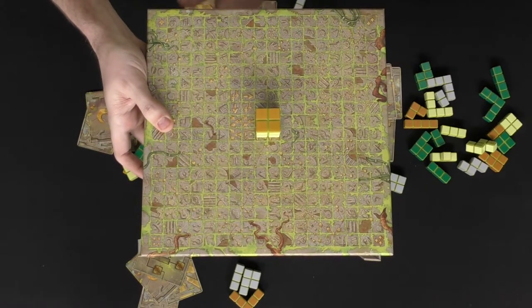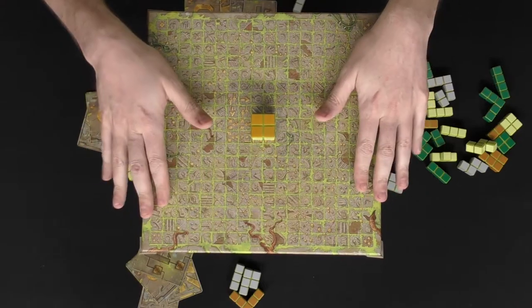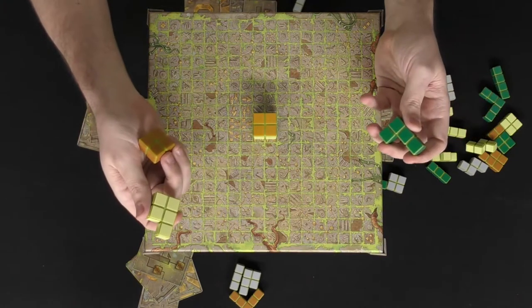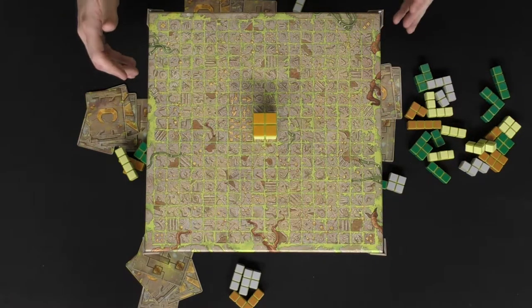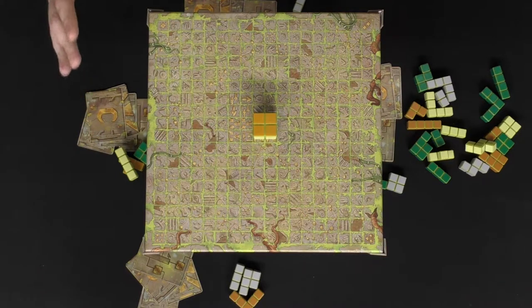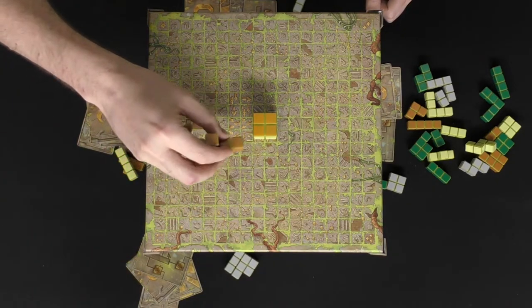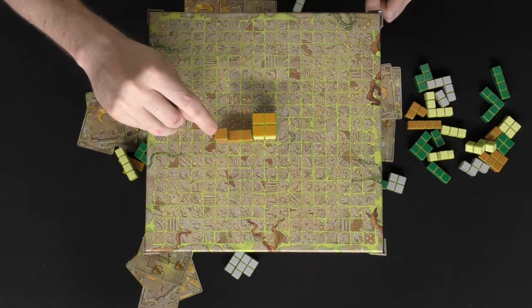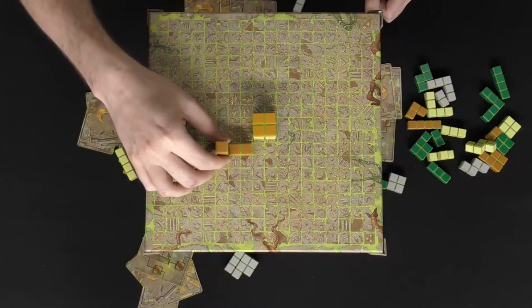The game begins with the player who selected the starting block location. On their turn, players choose one of two actions: action one is gathering a column or row of three blocks, up to a maximum of seven in hand; action two is placing a block. When placing adjacent to another block, the block you're placing must be at least one block higher than the block it's placed next to.